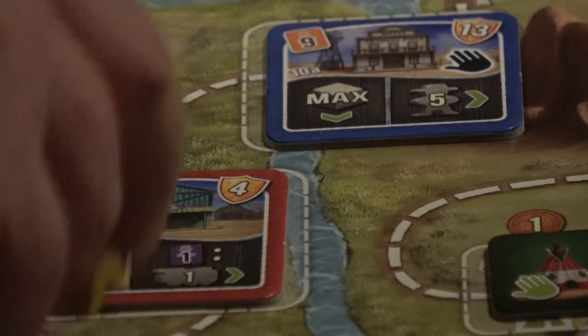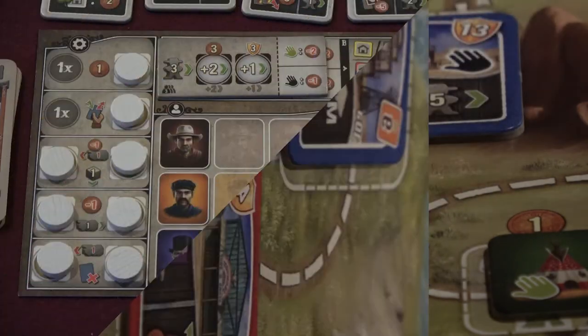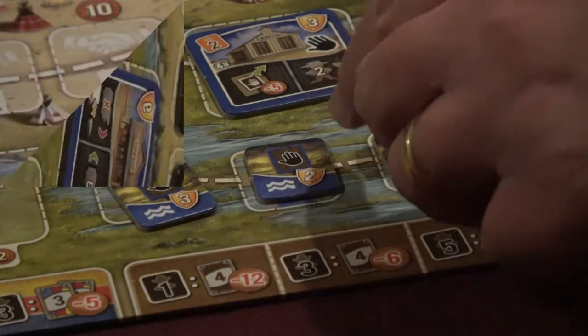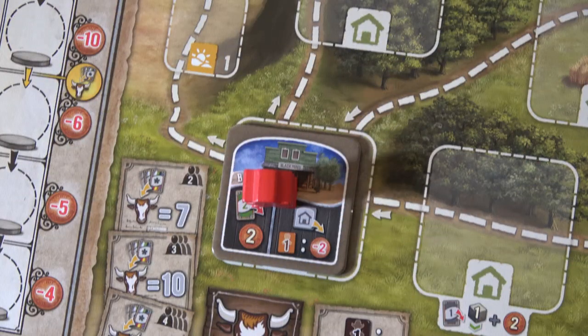Turns in Great Western Trail are very simple. On their turn, a player decides how many spaces along the trail they want to move. Their initial maximum movement points are determined by the player count, but can also be upgraded over the course of the game by making cattle deliveries. As they move, they pay for any hazards they pass through, and then they undertake actions where they stop. Whenever the trail splits, they choose which branch they will take.